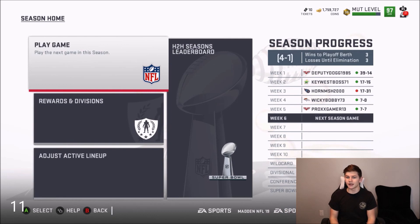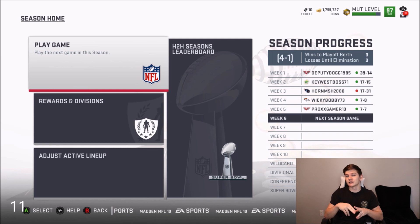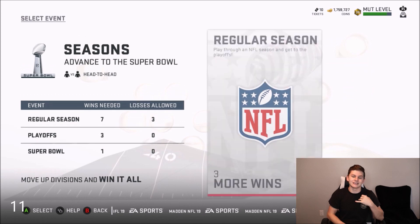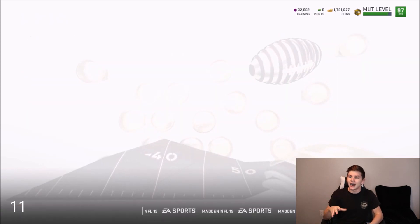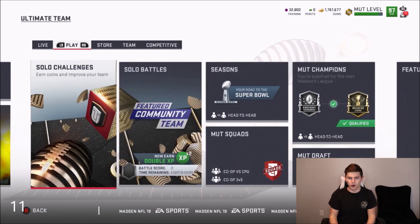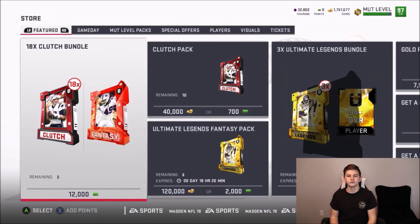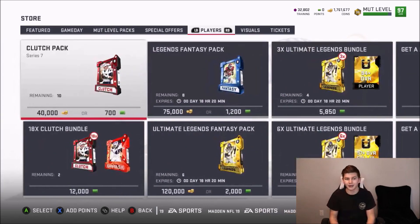My opponent rage quit. We had seven total packs before that. I'm counting it as a pick six since that was definitely happening when he quit — that's two more packs, so nine total. Adding the rage quit pack and the win pack, we have 11 total packs. Tyo had two touchdowns and about 60 yards, which I don't think is deserving of the 99 overall upgrade, so we won't upgrade him this episode.